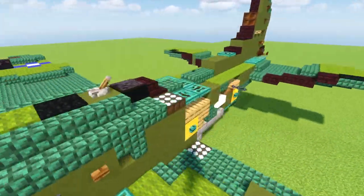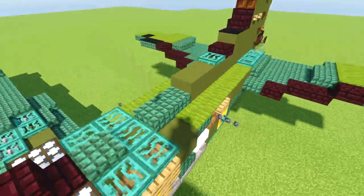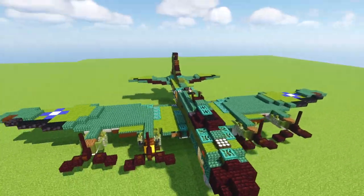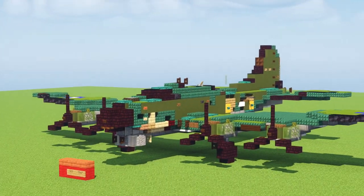Here you can look at the side. This part here is asymmetrical with the machine gun sticking out. And yeah, that's pretty much it for the build. I hope you guys enjoy the build and let's get started on the tutorial.